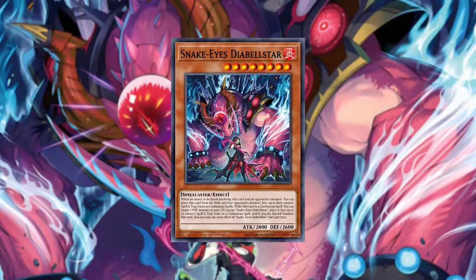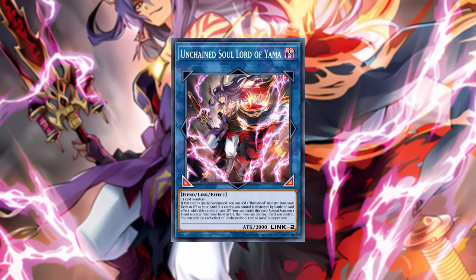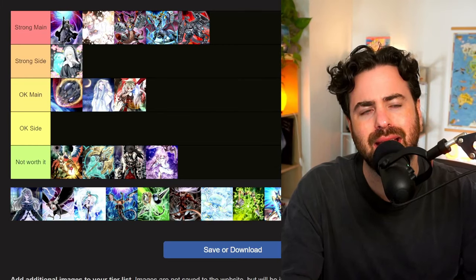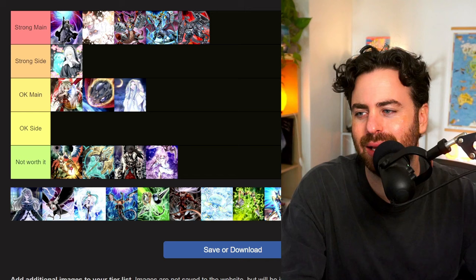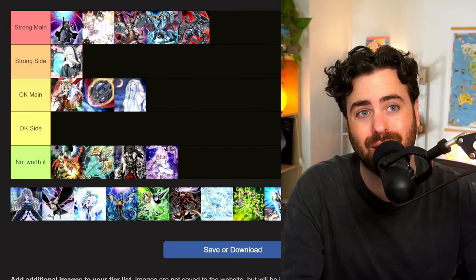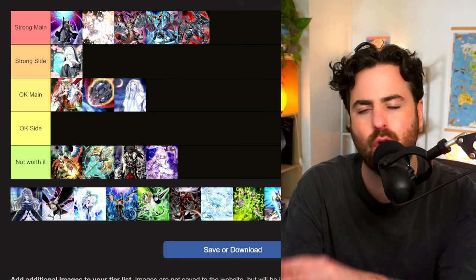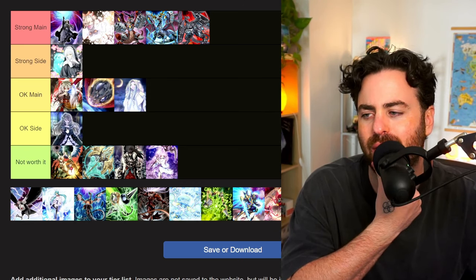Ogre is interesting. In Snake-Eye it can hit Snake-Eye the Bell Star — not super impactful. In You-Bell it can hit Nightmare Pain or the Yama, which is pretty interesting. But every hand trap needs to be considered in the context of a Phantom of You-Bell already being on board. Opening of the Spirit Gates is at one, which is relevant. I think I'm going to put Ogre at okay main — it's become weaker but it's not completely worthless.